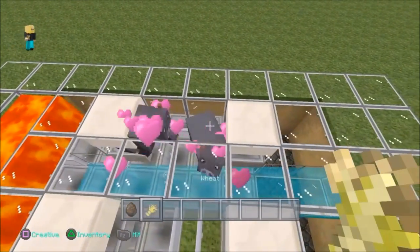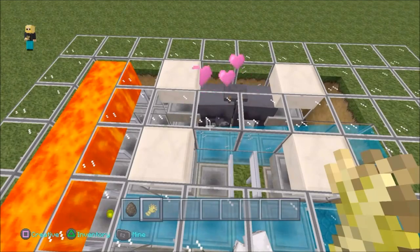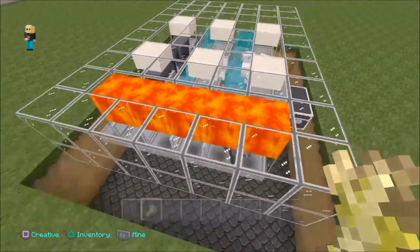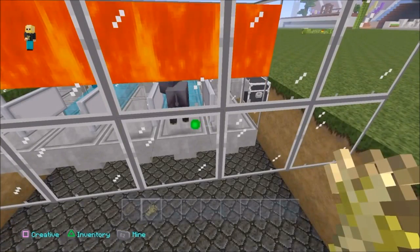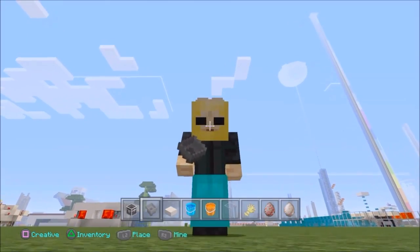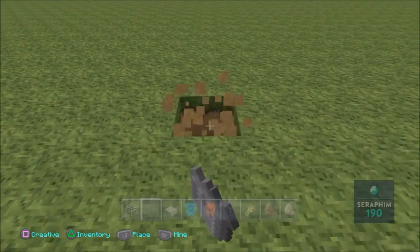I've seen a lot of designs so I decided to see what I could come up with on my own, and this is kind of what I came up with. It might be a little too complex, but it's pretty fun to do. As you can see, after I breed the cows, the baby cow will pop out through here in the stream and eventually grow up into an adult and die. Then the process will start all over again.